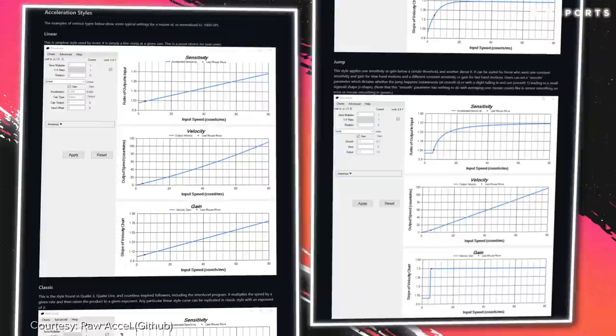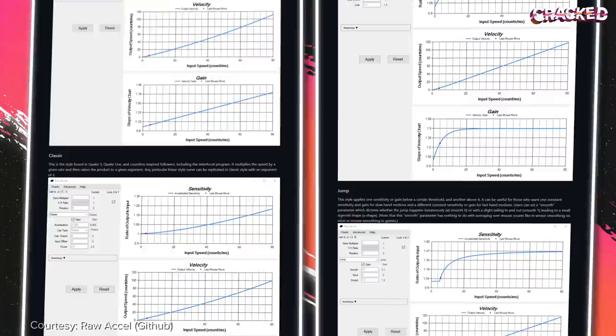There is an alternative to variable acceleration that many would recommend: a constant acceleration graph gives you a linear acceleration, so there's a steady and much more repeatable connection between the speed you move your mouse and the change in sensitivity. The only variables you have to worry about are setting the maximum and minimum sensitivity, and how quickly you want to transition between them — the slope. Muscle memory is going to come up a lot in this video, and in terms of building consistent and repeatable motions, a linear acceleration graph is either your best bet or at least the best place to start. The Raw Accel guide has a very helpful breakdown of each parameter to help you tweak settings to your liking.